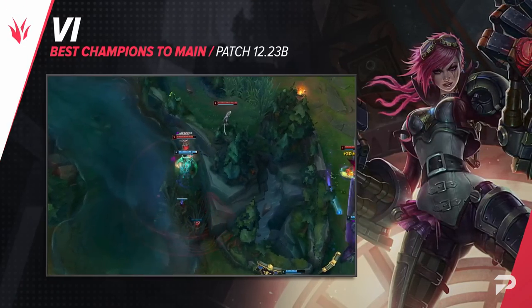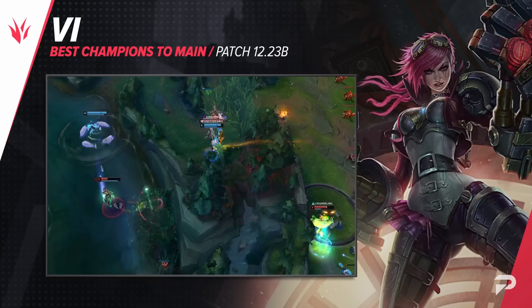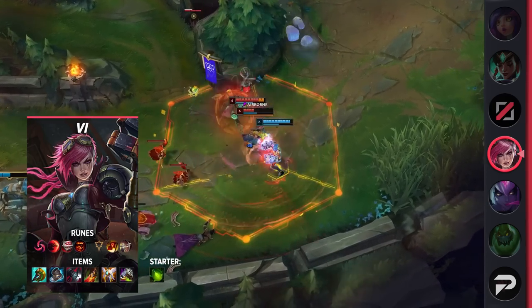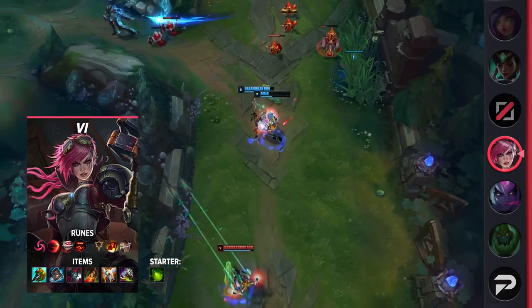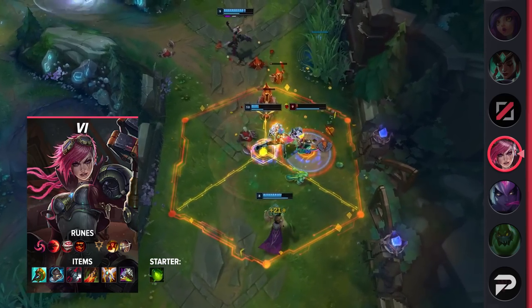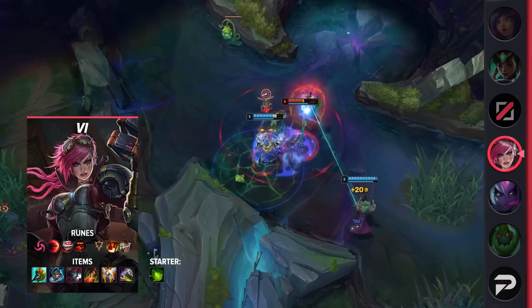The final jungler for today is Vi. Sort of like Eve, Vi is a bit of a slow starter with a focus on farming up to level 6. Once you have it, each ultimate should be a guaranteed kill as long as you're pathing to the right lanes. Something that makes Vi super strong is her flexible builds. The one we have here does a good job of shredding through beefy targets, but if the enemy team is filled with squishies, you can go Eclipse and other more damage-heavy items.